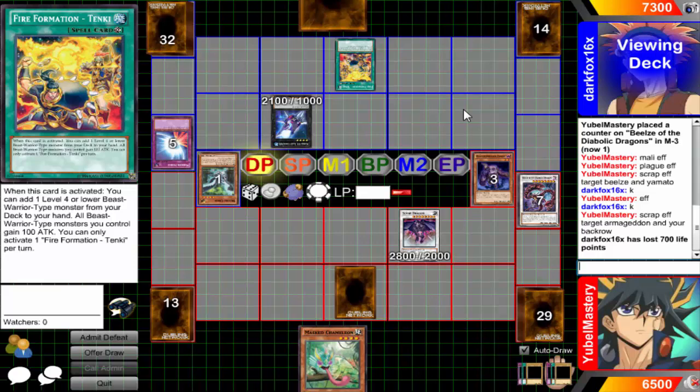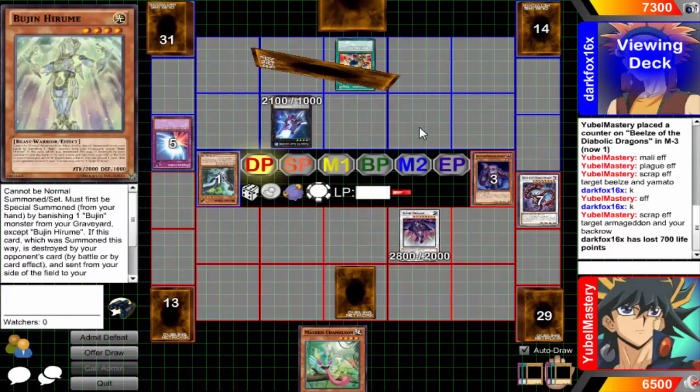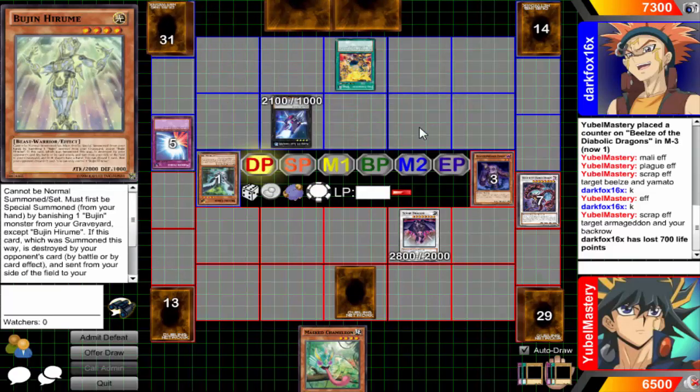I might go on the offensive — special summon Mass Chameleon, during your turn activate Limit Reverse, summon Yubel in defense mode, summon Terror, Scrap effect destroys Terror, destroys one of your cards, summon Ultimate Nightmare, then attack with Scrap and attack. So that would pretty much get rid of both. Yamato blocks — then he goes and gets the Hare. Okay, so I guess he's going to banish and summon.